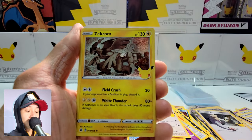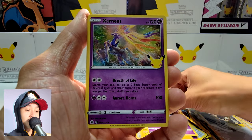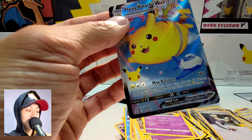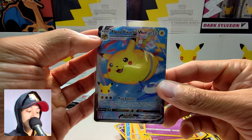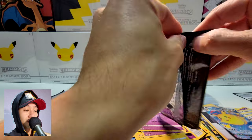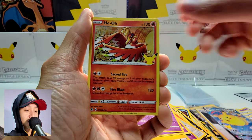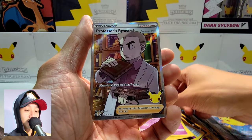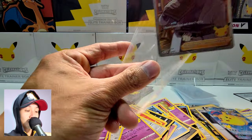Zekrom, Cosmoem, Xerneas, Flying Pikachu V-Max — loving the Pikachus here. Feels like Pokemon Celebrations is all about Pikachu. Next pack: Ho-Oh, Zekrom, Xerneas, and Professor's Research — very cool, another full art.